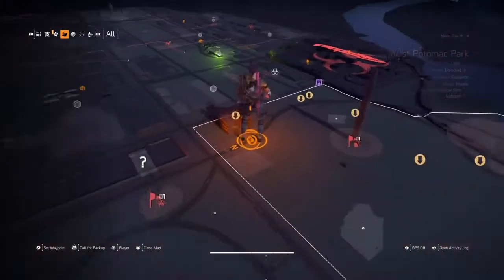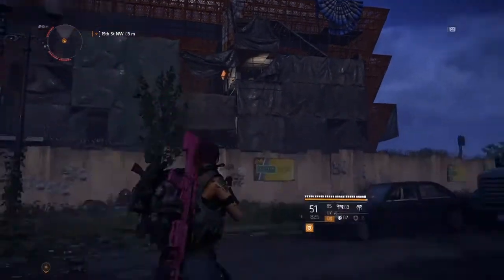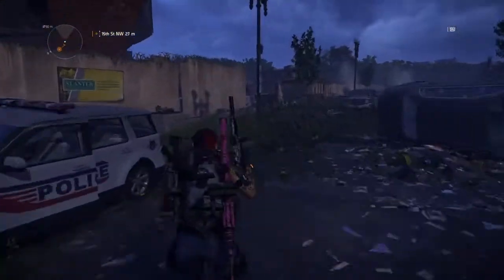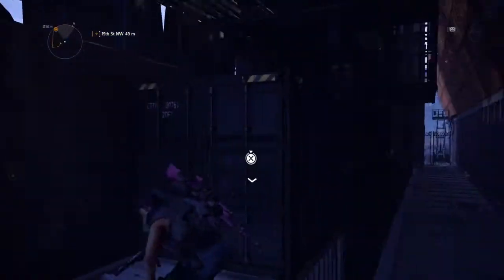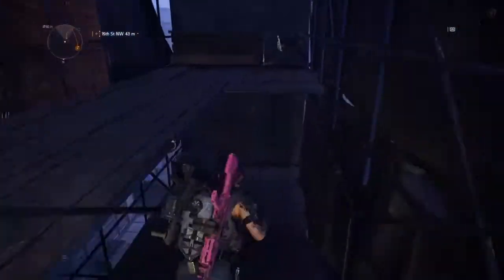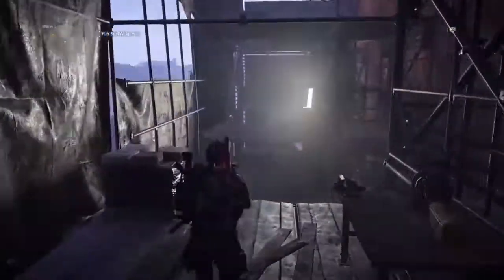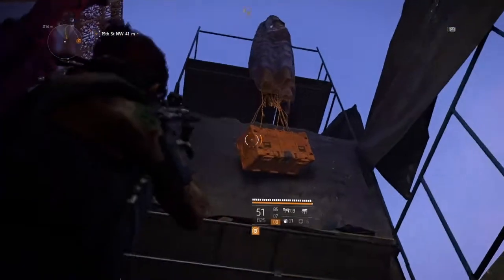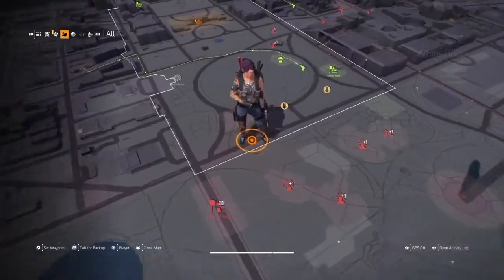The next one is down near the tall monument, inside that building — you can see the crate right there. We're going to do a bit of running. Run all the way around, through here — it gets a little dark. Climb up this container, over there, use the rope, run along, drop down in front, shoot the crate, and get your loot.